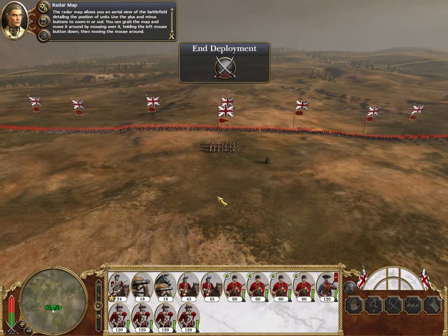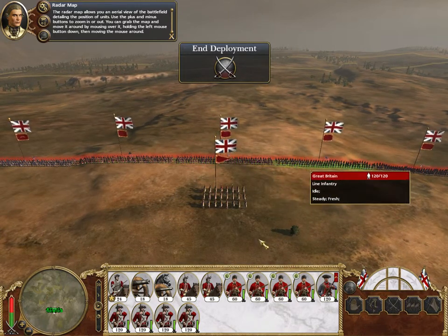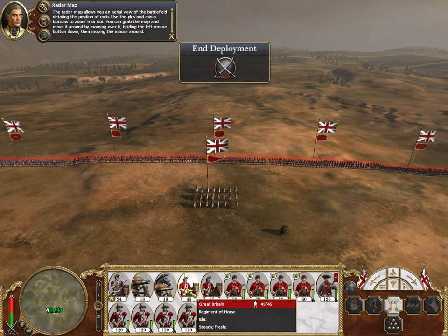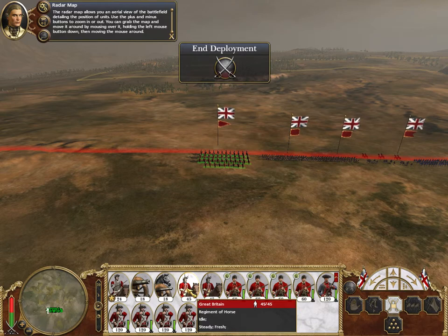The radar map allows you an aerial view of the battlefield, detailing the position of units. Use the plus and minus buttons to zoom in or out. You can grab the map and move it around by mousing over it, holding the left mouse button down, then moving the mouse around. So these are all my troops here — if I select them and double click, it zooms into them.